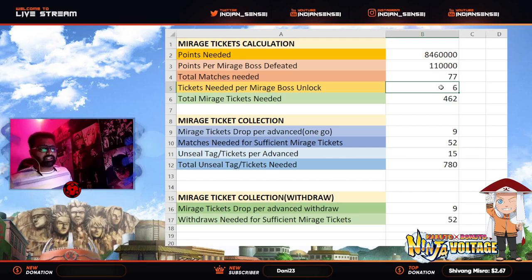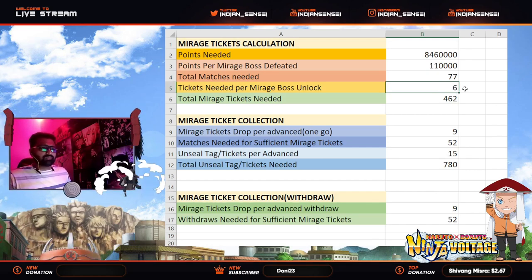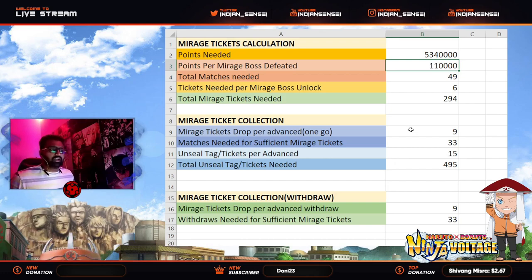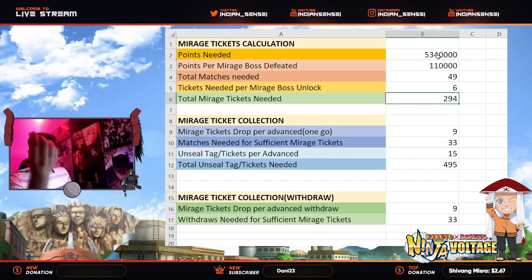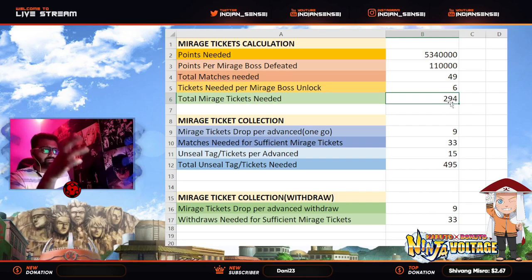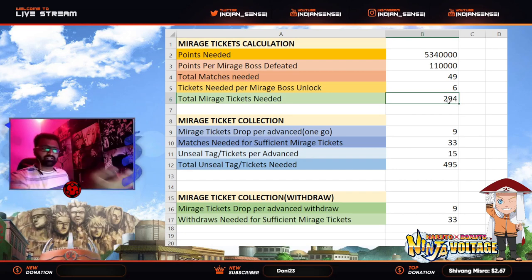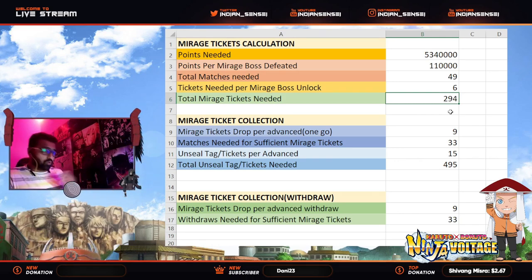Sometimes if the mirage tickets needed changes to 10 or something, you have to input that here — otherwise those two fields are the only ones that will change most of the time. Now when you're grinding for these stat cards, you'll also be getting some points during the advanced mirage period — the first seven days of SAM. I'm not considering those points because most of you will get around 100–200k points if you're grinding for 94 tickets.